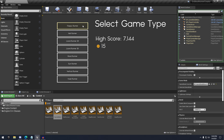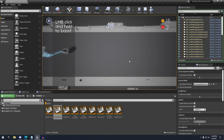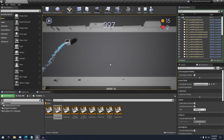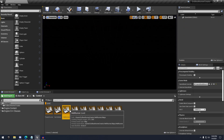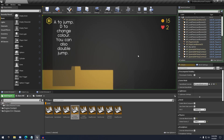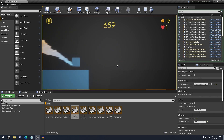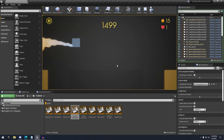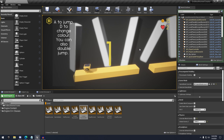Then we have the Game Select, which is like a main menu where you can select all the different games. The next one is the Heli Runner — same thing as Flappy Bird but you hold down the mouse instead of clicking, so you control the character by holding down your mouse and timing it right. Then we have the Lizard Runner — you press A to jump and have to change your color to adapt to the material. And the Lizard Runner 3D is the same thing but 3D, so A to jump and D to change your color.